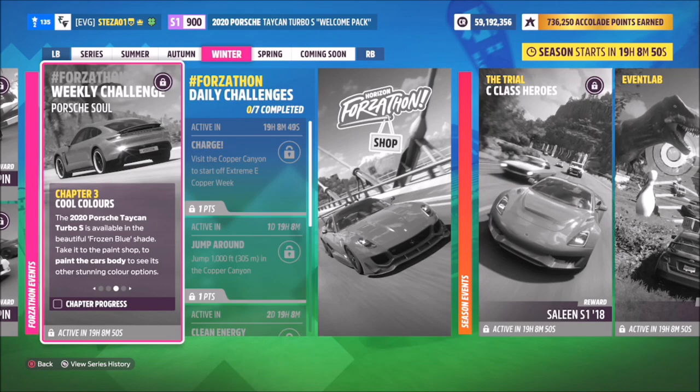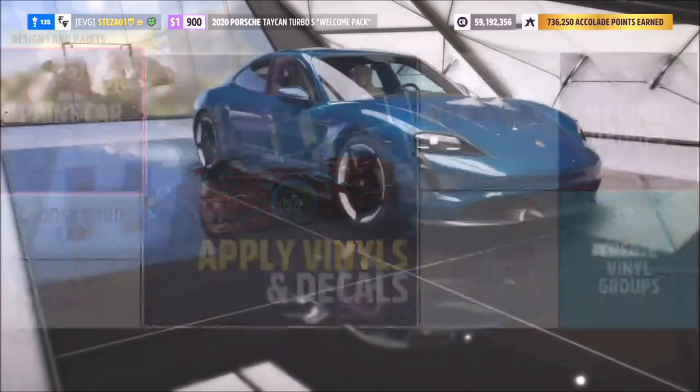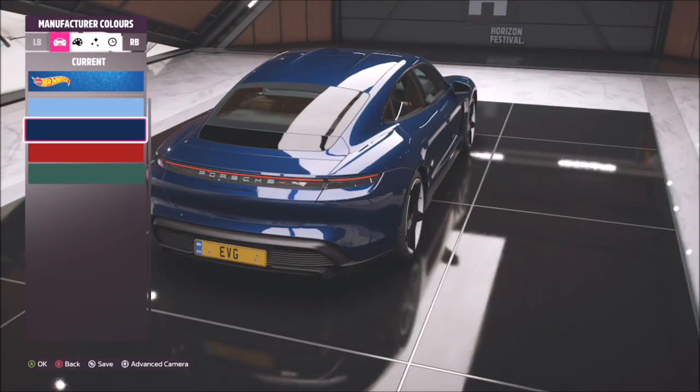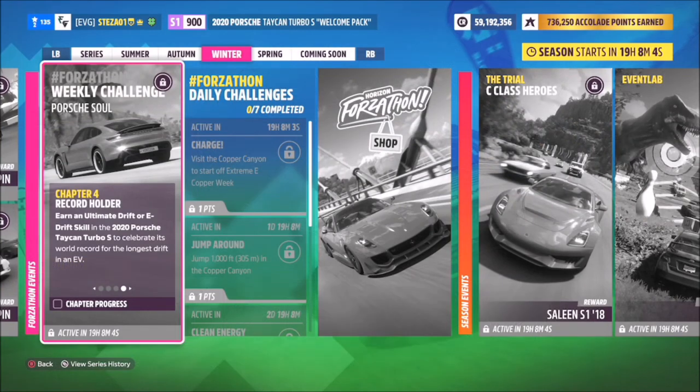The next challenge just wants you to go and paint the car's body. Really easy to do — just go into your customise tab, or go back to the auto show, go over to paint car, paint body, and then pick any colour. I opted for one of the manufacturer colours as that's sort of what the challenge was alluding to, but you can probably change it to any one you want.